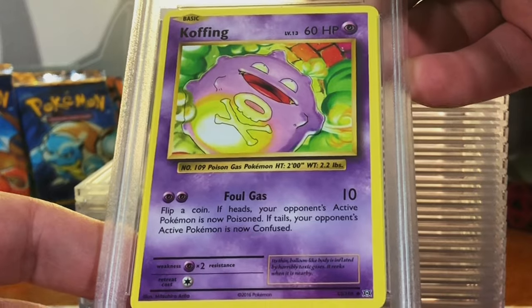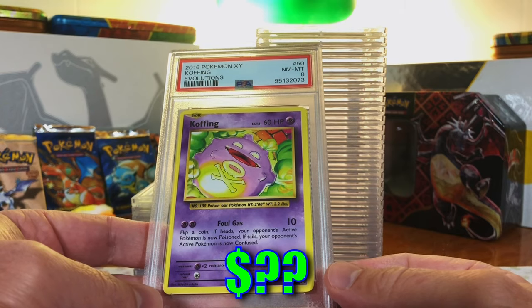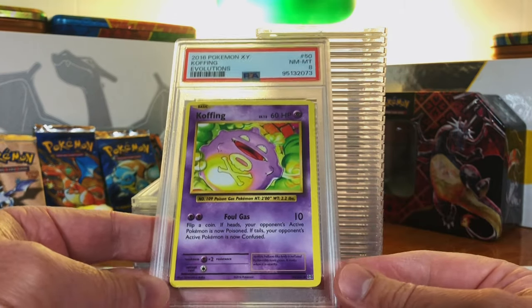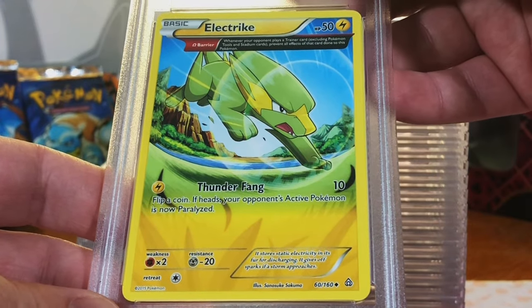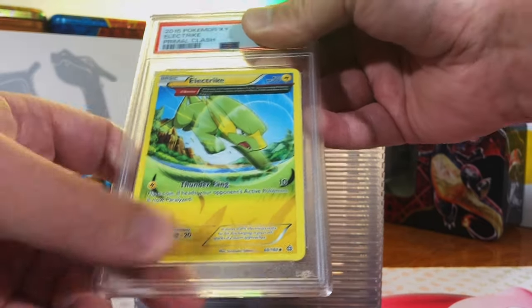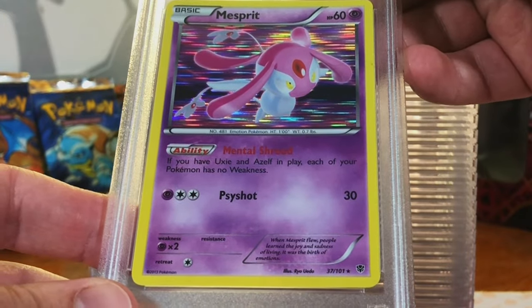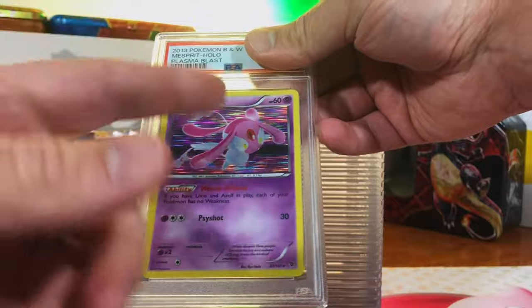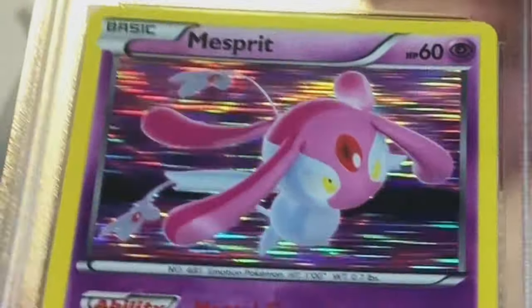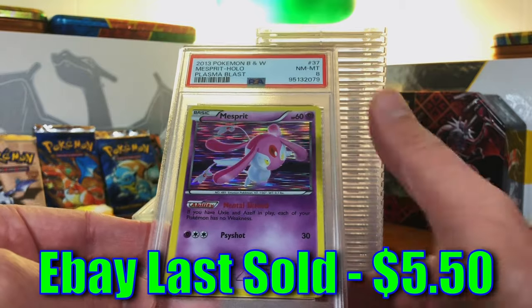Koffing Common from Evolutions — the original base set artwork. I'm going to guess an 8. Near Mint 8. It's not a crazy card, but you know I love my Wizards of the Coast artworks — Evolutions brought it back. Electrode Uncommon from Primal Clash — I love these Full Art cards from the X and Y sets. I'm going to guess an 8. Mint 9! Excellent. Mesprit Holo Rare from Plasma Blast — absolutely love the black and white holos with the laser streaks across the holo. I'm thinking this is a 9. Near Mint 8. That's okay — just love these holos.